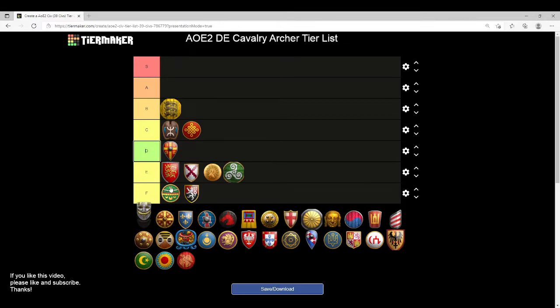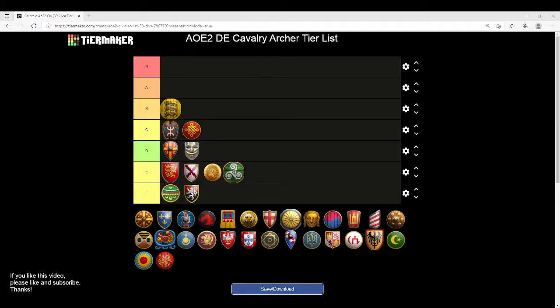Cumans are going to wind up in D tier. They miss Bracer — otherwise they're fully upgraded. However, missing Bracer is huge: you gain attack and range from Bracer and you don't have that with Cumans. It is true they have Step Husbandry that allows them to train Cavalry Archers faster, but that's a lot of gold to spend on a unit that takes a lot of upgrades. Typically you see Step Husbandry used for the light cavalry line — Hussars and Steppe Lancers. So Cumans wind up in D tier, very situational.